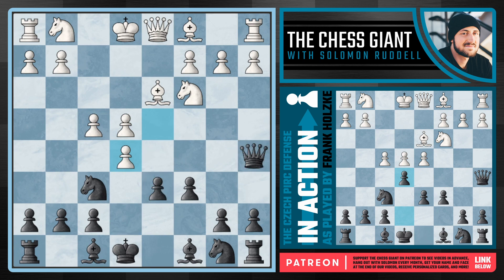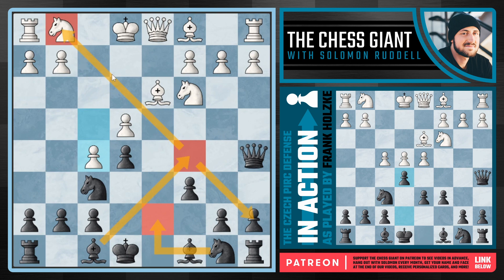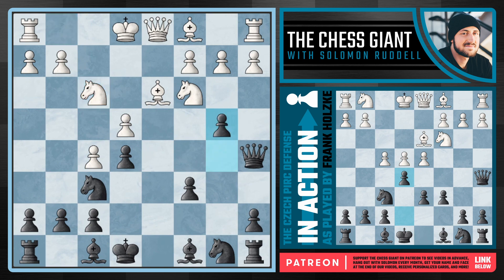Kasparov decides to play dxe5 followed by f5, one of the main ideas against the Czech defense, really trying to gain some space on the kingside. But now black has a lot of leverage and ideas to work with. Popular moves include knight bd7, just naturally developing our pieces, as well as bishop c5, really fighting for the long diagonal from a7 all the way to g1, and at the moment preventing white from castling kingside. But in the game we see b5 followed by b4 kicking the knight back, and then knight bd7.